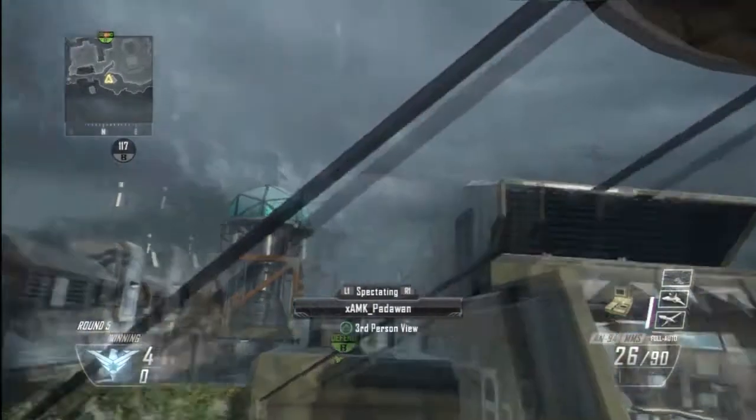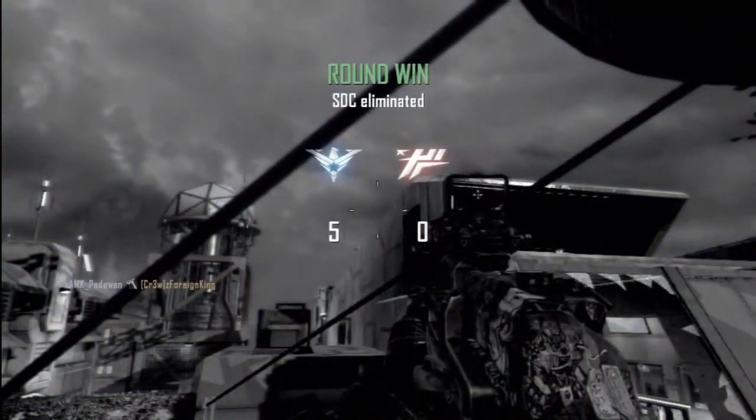Then throw your combat axe and you should get a very nice kill cam which will go through the staircase.